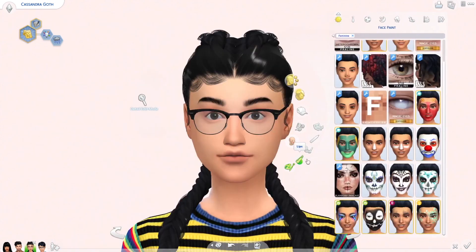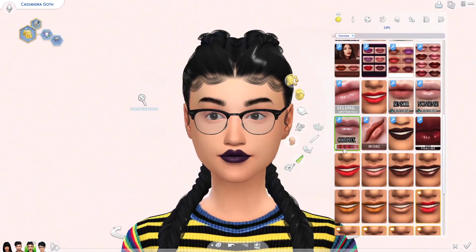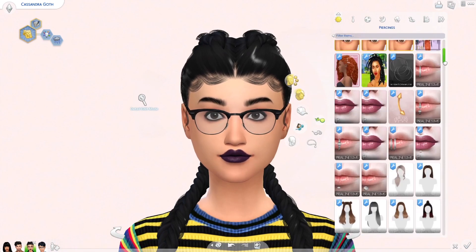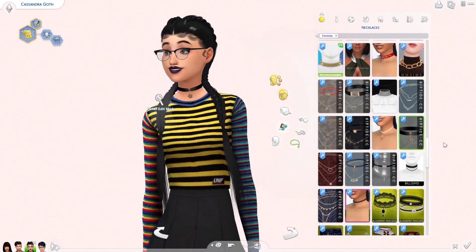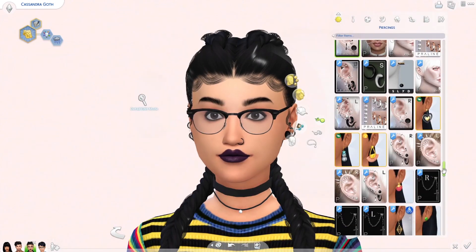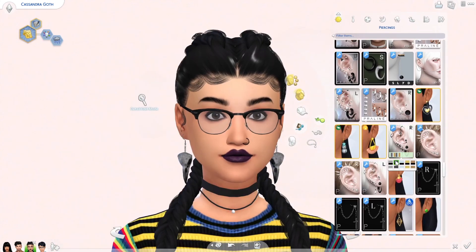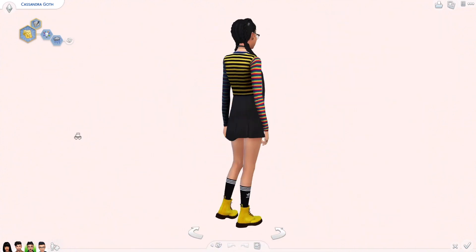I feel like I have a deeper connection with people who wear glasses because I personally cannot survive without mine. So I put her glasses back on. I also gave her a cool nose ring, some dark makeup to match what teenagers wear, and I wanted to give her raven bone earrings but ended up going with multiple piercings because I like piercings.